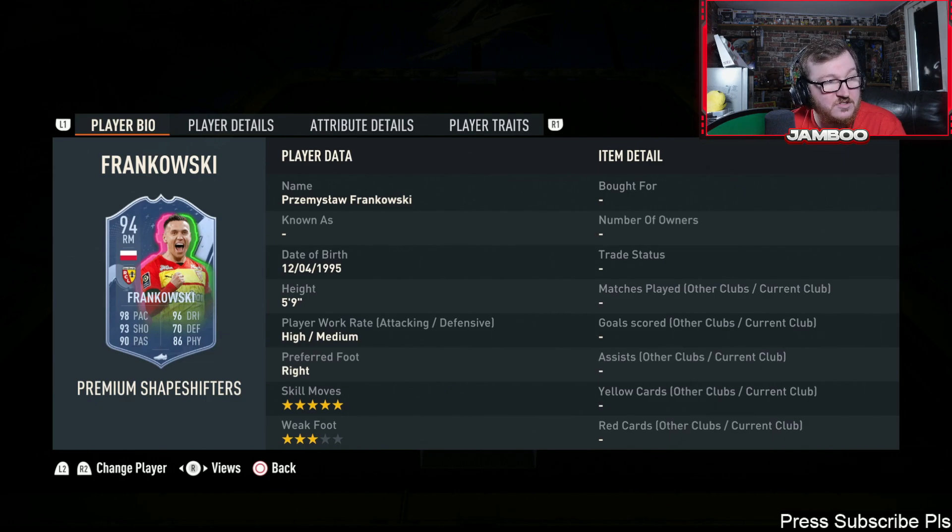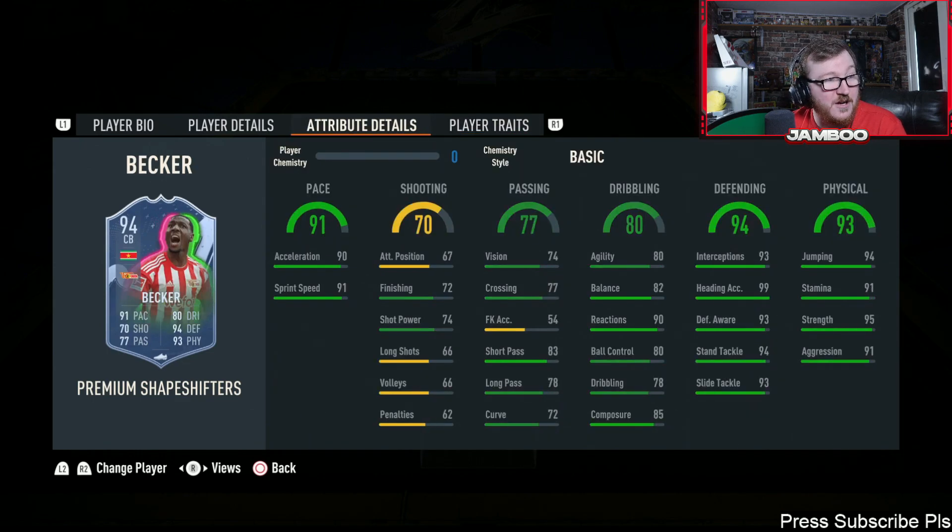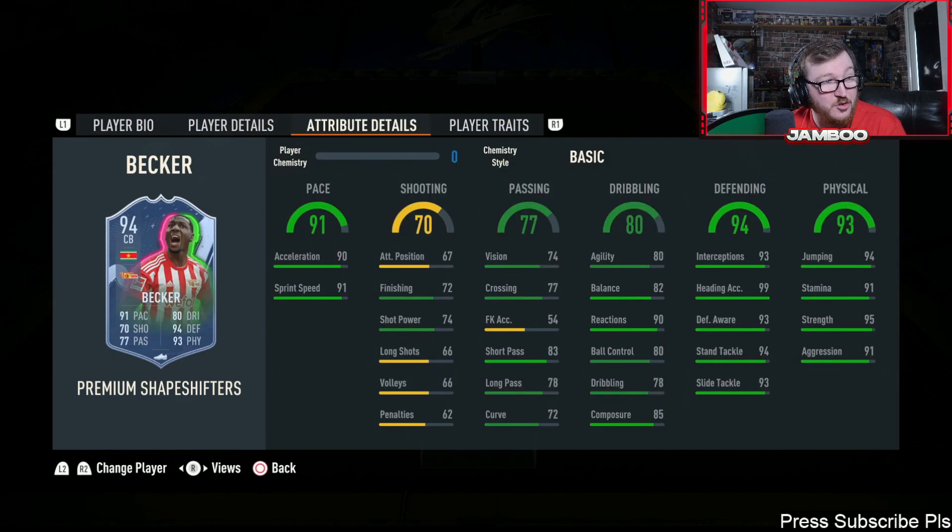We'll have a quick look at the premium Shapeshifters. We do have Frankowski — five-star skills. It looks like a nice card. He'll be very glitchy, only five foot nine with good physicals. He'll be very good on the ball and very quick. The lack of weak foot is a little bit sad, but it's a good card.